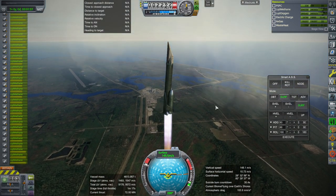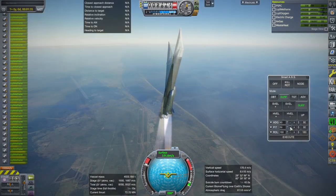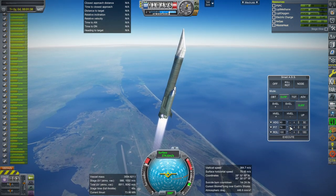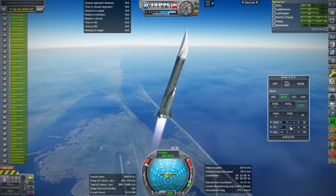Each of the little boosters has 9 Raptor engines and the core now only has 13 instead of its regular complement. And we are now trying to bring back the core. The Flyback Boosters seem to work just fine as we've tested in the previous video.